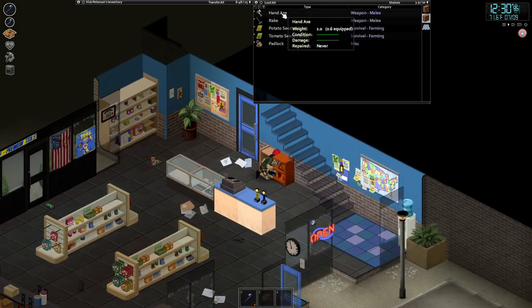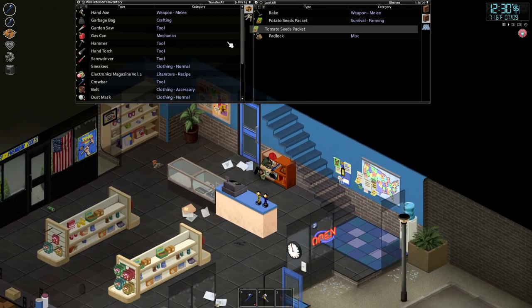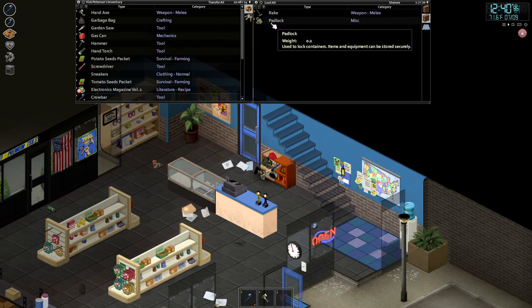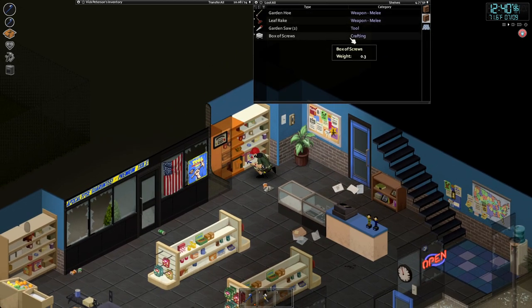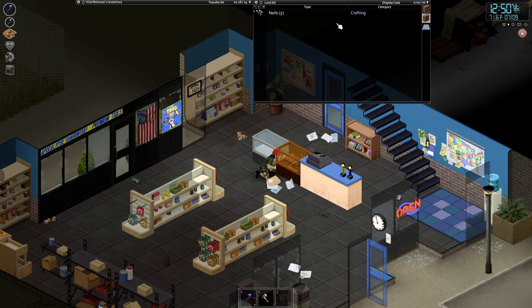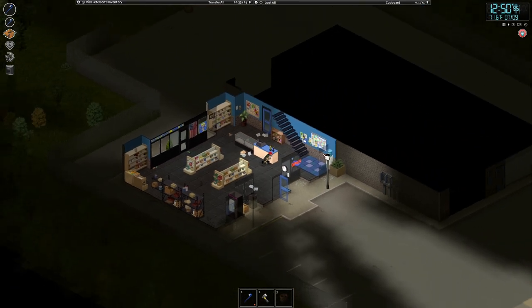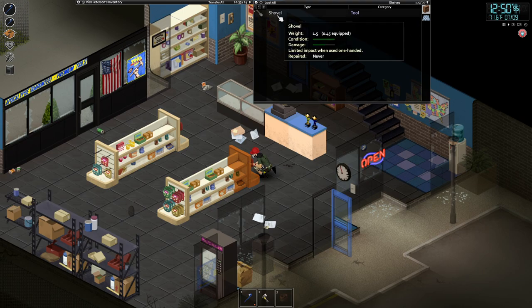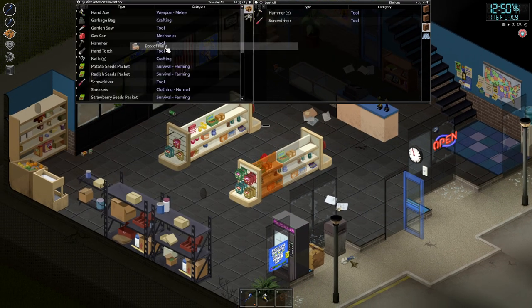Oh, this place looks cool — I like it. A hand axe! Yes, please. A padlock — used to lock containers, items and equipment can be stored securely. That's really cool; I don't know if I've seen a padlock before. This is like a complete tool spot, definitely an automotive or handyman place. Shovel's not a bad weapon either. Box of nails — that's a good find. More nails. Story of my life, I've already got too much crap.